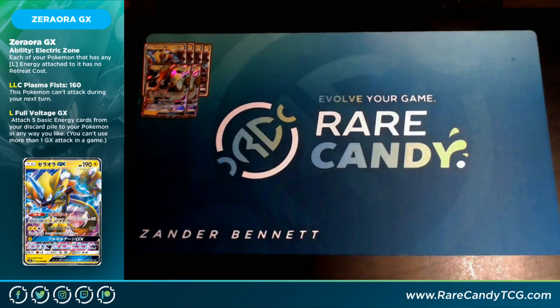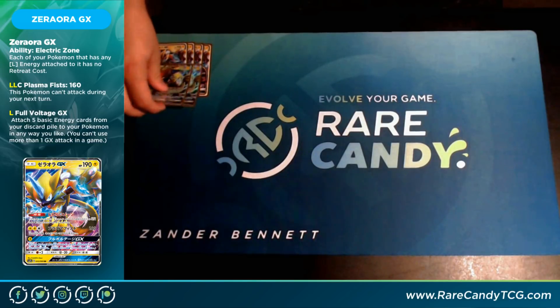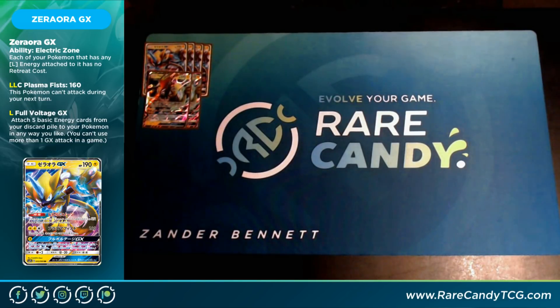We have two Tapu Koko GX. This card has been slightly underplayable the whole time it's been around, and I really hope this is its chance to shine. It's a 170 HP Electric Basic with an ability called Arrow Trail — whenever you bench it, you may make it your active Pokémon and move any number of Lightning Energy attached to your Pokémon to it. Sky High Claws for Lightning, Lightning, Colorless is a flat 130, and the big thing is it has no weakness or resistance, so Buzzwole variants don't do relevant damage to it like they would to Zeraora.